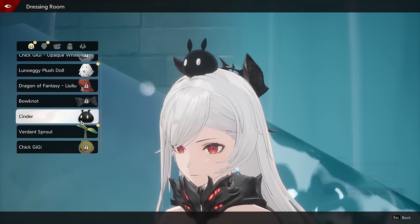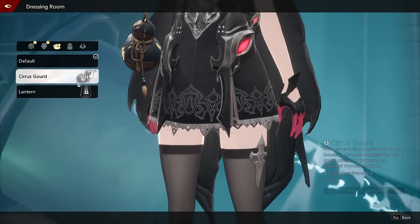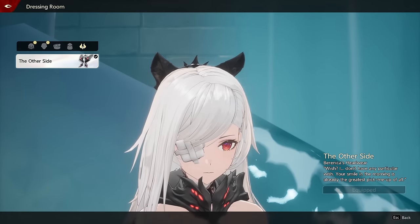You can also customize any character visually. I've equipped this classical anime bandaged eyepatch on my Berry, but there are a lot of other options you can combine, like ribbons, glasses, small items, back-loading and more. It's pretty refreshing to see a system like this.